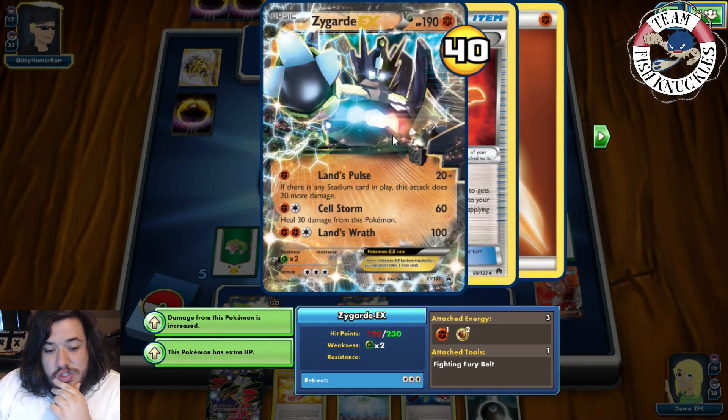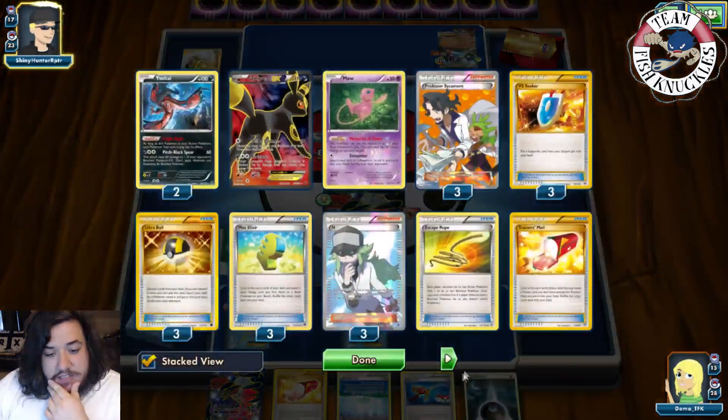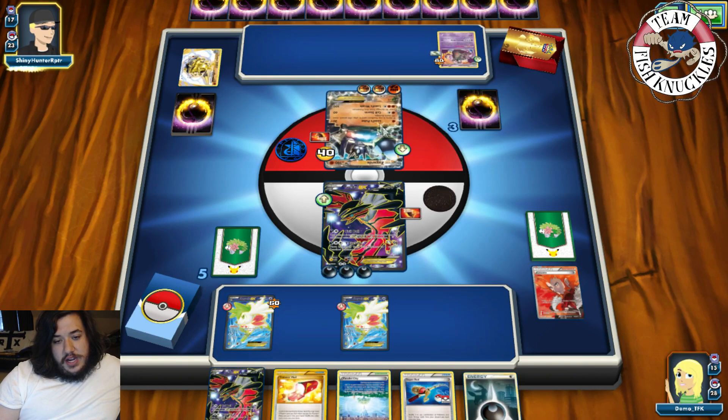Hoping to get the Max Elixir off the prize cards — we do play four of those. Let's see what happens, what will he do? He has a ton of cards in his hand. We could N him next turn. Okay, here comes Zygarde. How do we do this? If he goes for a Cellstorm... okay, there's a Trubbish coming down, I don't care about that too much. If Floodstone is going to a Trubbish — okay.